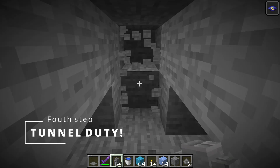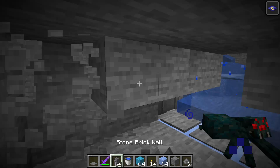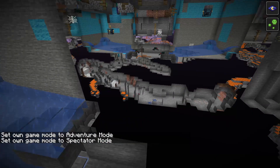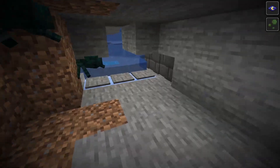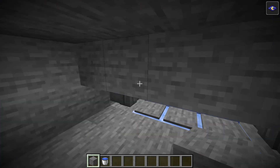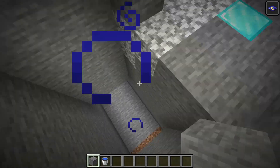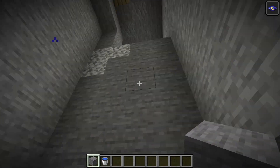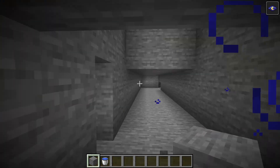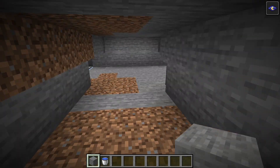Now we dig three blocks like so, and we want the spiders to go over there, over this little place and out. Now that we have this corridor dug out and a little tunnel up to the killing chamber, we know where we need to build the bubble elevator. We'll build it right here, just in front of the killing chamber.